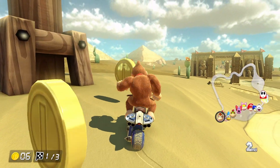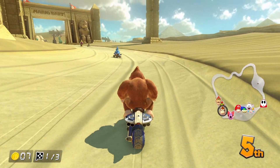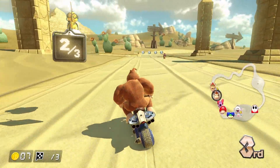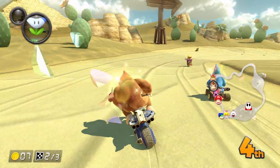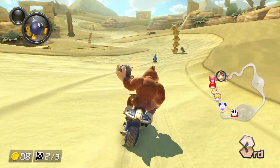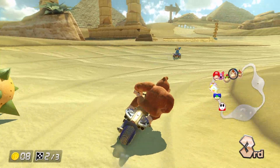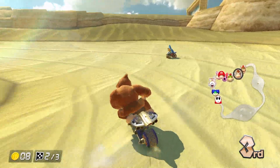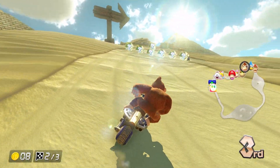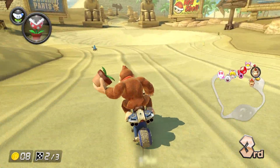That set me back a few places. Now I've gotten into third. What item am I going to get? A bomb — I'm gonna send this backwards. I think I got Wario, judging from what it looks like on the map. Can I turn here? I need to make sure that I stay out of the sand, otherwise that's gonna slow me down a ton.